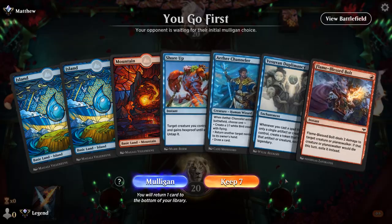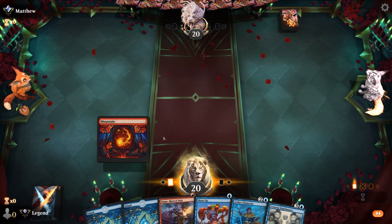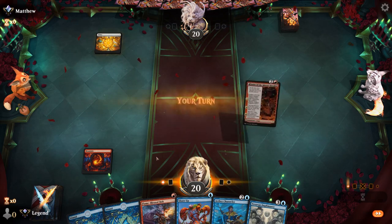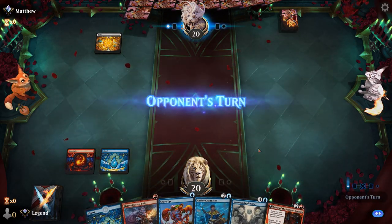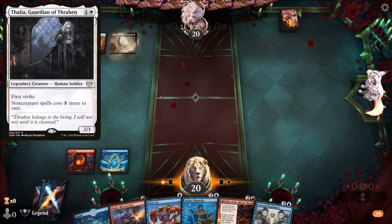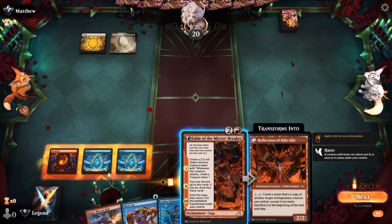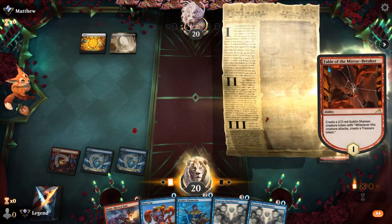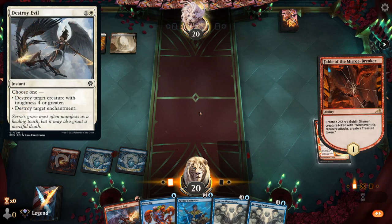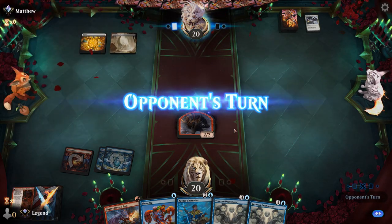Game one: we're on the play with a fine hand. We have early interaction, a Channeler to eventually copy with Duplomancy, and can start by drawing a card. Turn three Fable is always powerful. The opponent is Black-White, which could mean answers to enchantments — Destroy Evil comes to mind — and they use it on the Fable, so the Duplomancy is more likely to stick around.